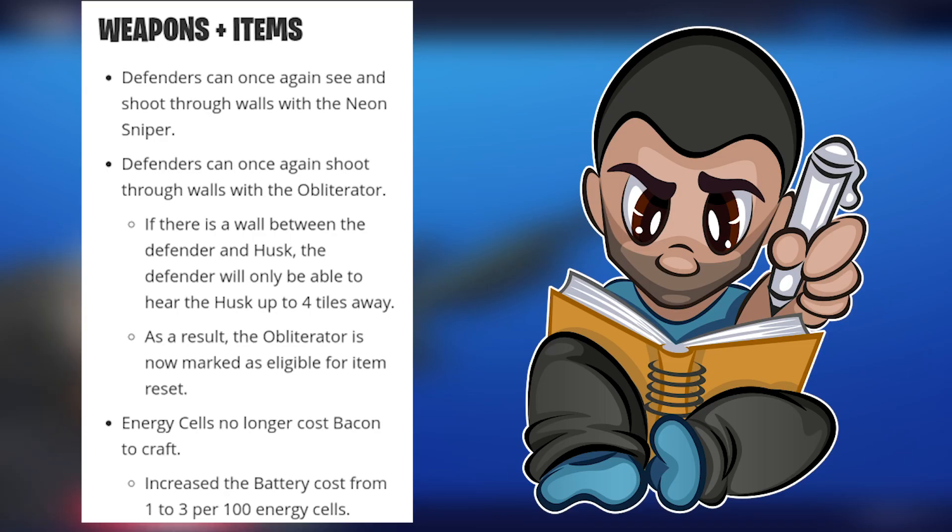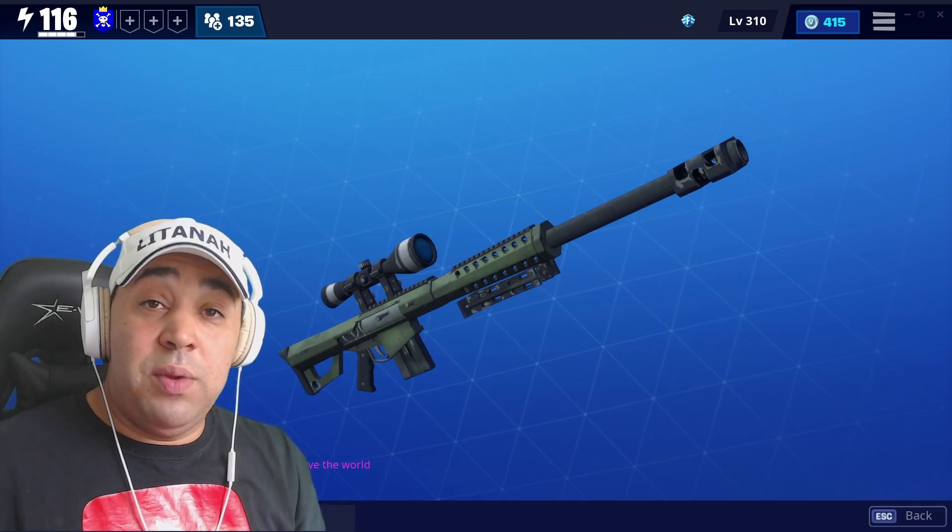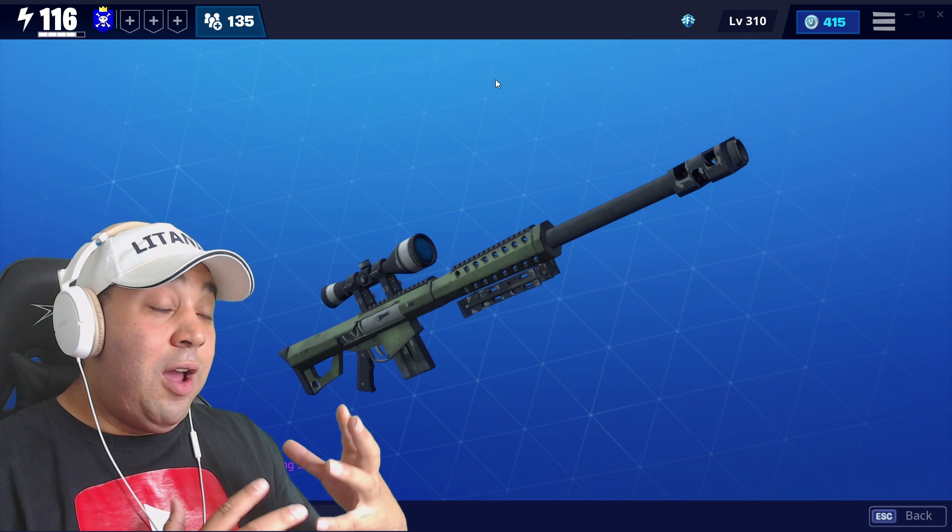I'll put this up on screen so you can see. It says defenders can once again see and shoot through walls with the neon sniper. But check this out — defenders can once again shoot through walls with the Obliterator. If there is a wall between the defender and the husk, the defender will only be able to hear the husk from four tiles away, so you haven't got the full range if you're going to box him up. As a result, the Obliterator is now marked as eligible for item reset.